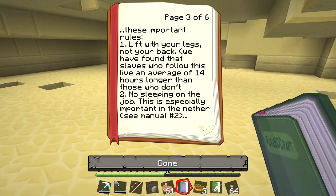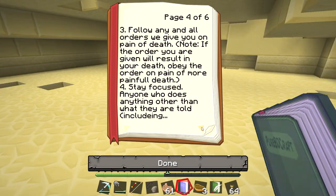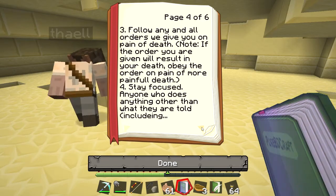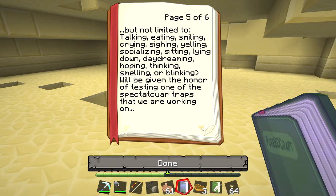In order to ensure that you have a pleasant experience until you die of hunger and exhaustion, you need to follow these important rules. One: lift with your legs, not your back — we have found that slaves who follow this live on average 14 hours longer than those who don't. Two: don't sleep on the job, especially important in the nether. Three: follow any and all orders on pain of death. Note: if the order will result in your death, obey on pain of more painful death. Four: stay focused — anyone who does anything other than what they have been told, including talking, eating, smiling, crying, sighing, yelling, socializing, sitting, lying down, daydreaming, hoping, thinking, smelling, or blinking...